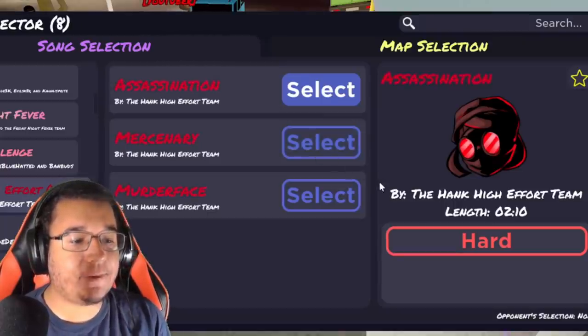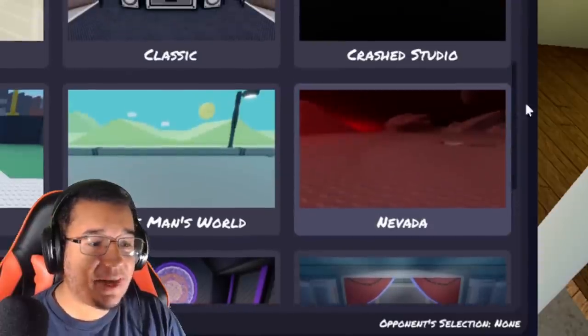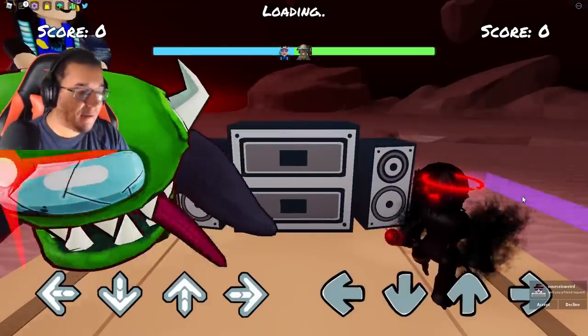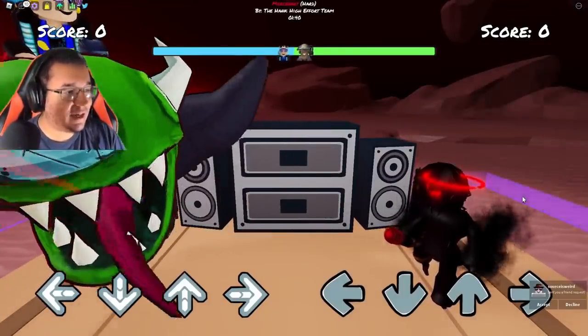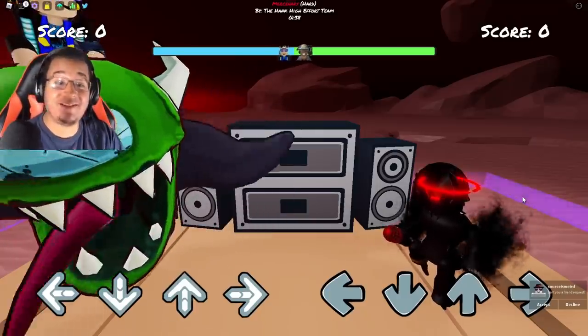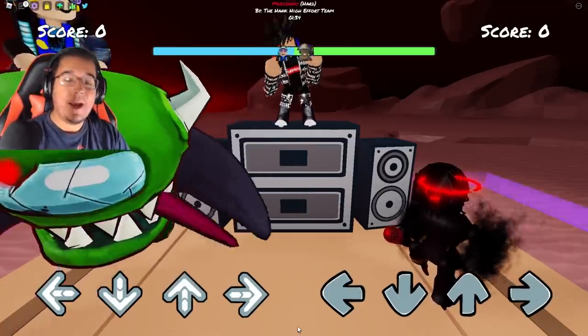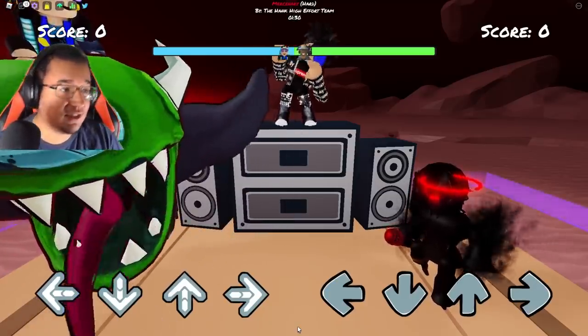We also got some of the new High Effort mod songs. Let's try out Mercenary first — and what better place to play than Nirvana? Here we go boys, playing some Nirvana with Mercenary. Against the green parasite. This is going to be pretty insane. This is the original song from the demo — the original demo song.